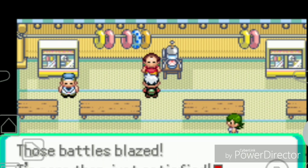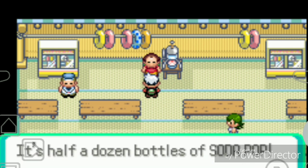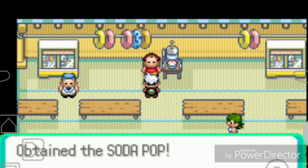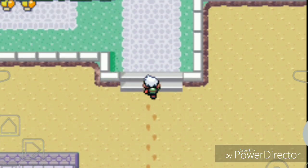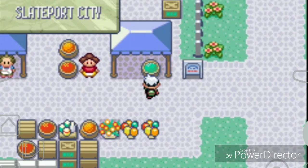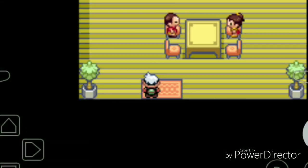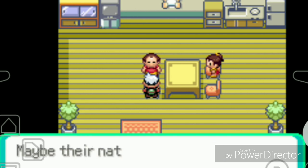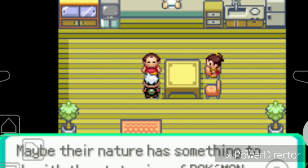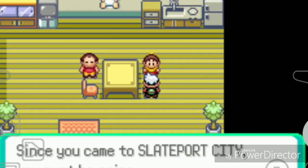Mr. C says he's more than satisfied with the hot battles. As thanks he gives me half a dozen Soda Pops - nice! I head up toward Slateport City. I check a display explaining that a Pokemon's nature affects its stat gains - Hasty nature means higher speed. I talk to a trainer who says since I'm in Slateport I must be going to the Battle Tent.